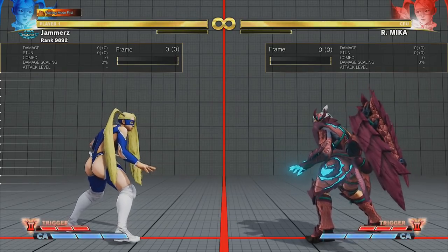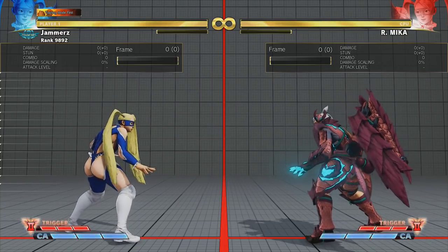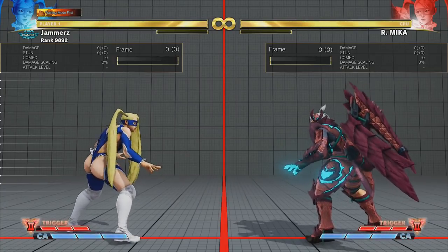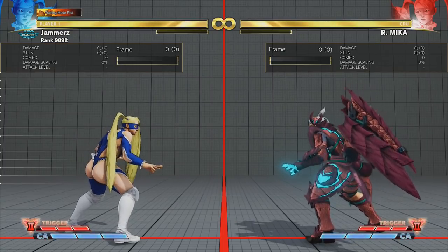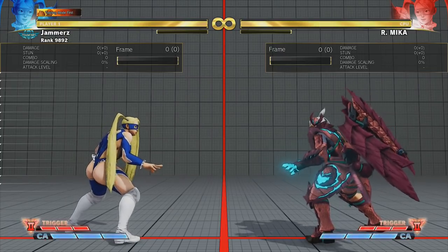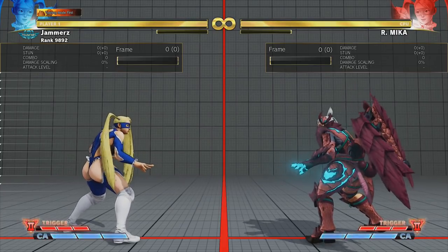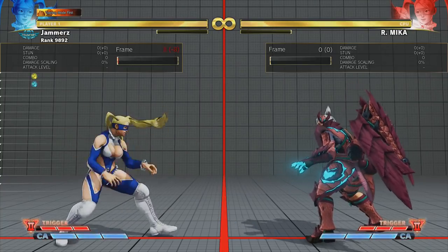We're going to be using two light attacks and going into a throw with Rainbow Mika, because it's a very effective tactic when it comes to closing out the round or even going for the stun. I feel not many people know they can take advantage of going for a command throw or even a regular throw at certain ranges with Rainbow Mika. High level and top level Mika players will notice already, but not everyone knows.